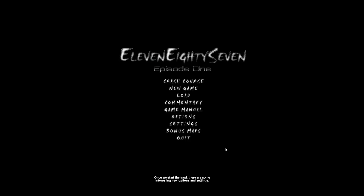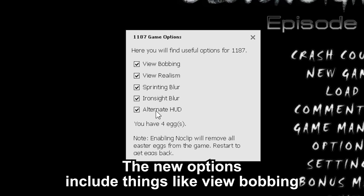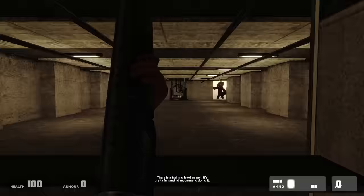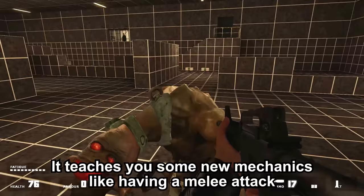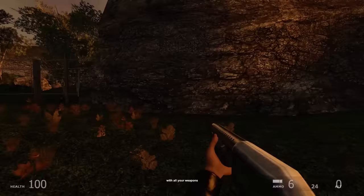Once we start the mod, there are some interesting new options and settings, including things like view bobbing, motion blur, and an alternate HUD. I chose to disable all of them, but it's great to have a choice. There is a training level as well — it's pretty fun and I'd recommend doing it. It is pretty hard at times. It teaches you some new mechanics, like having a melee attack with all your weapons and that you have no crosshair but instead an iron sight on all weapons.